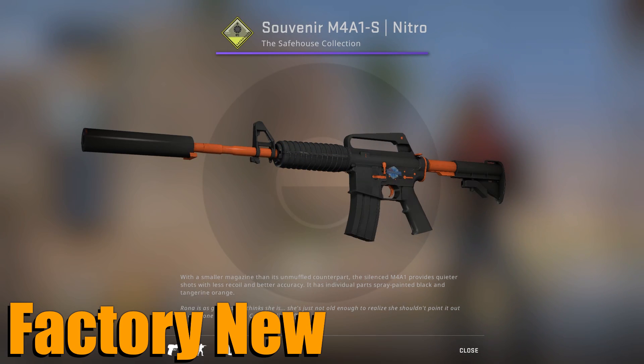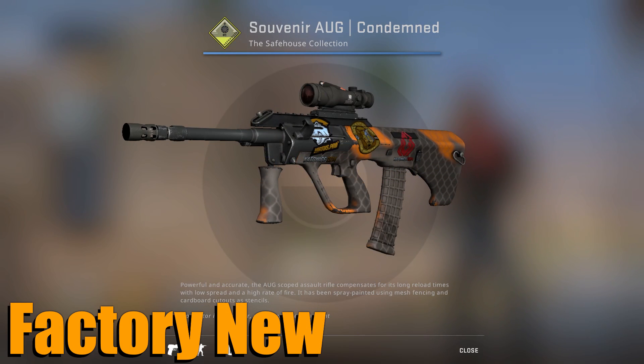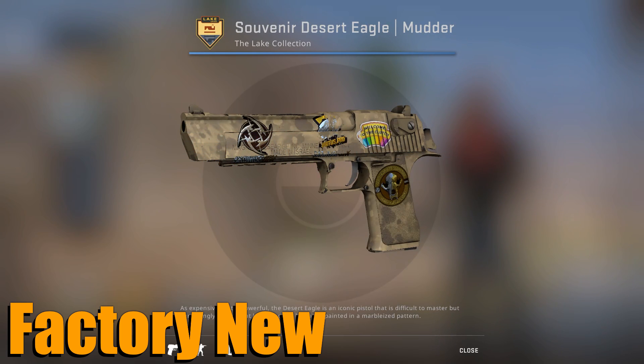Secondly, there is the factory new M4A1-S Nitro. Yes, this is the rarest M4 skin in the game. And there is also the battle-scarred Pit Viper — I've got to admit, it looks miles better than the last two. And there is also the factory new All Condemned, which actually looks kind of okay. There's the factory new MP9 Orange Peel — it's orange, I guess they got that right. And there's the factory new Desert Eagle Mudder. Yes, this is the rarest Desert Eagle skin in the game. It looks like trash.